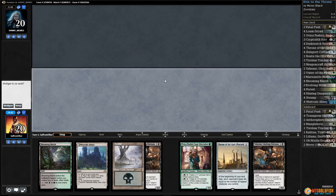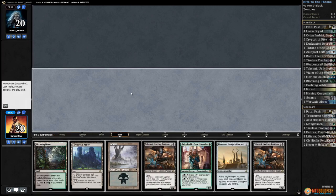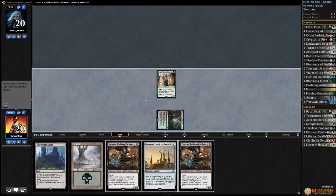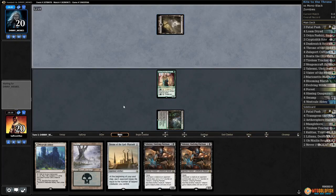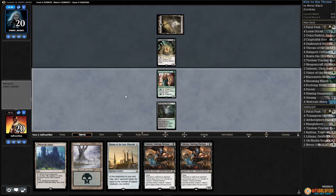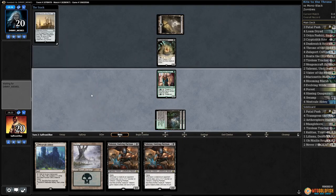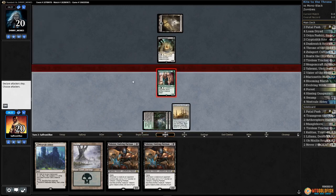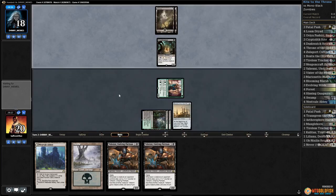We'll try this — it's not insane but we got a Throne. Blooming Marsh, play Avaya, pass the turn. Looks like we're up against Zombies. Blooming Marsh and Throne of the God Pharaoh, get in with Avaya and pass turn. Drain our opponent down to 18. We might be able to keep up with our opponent.